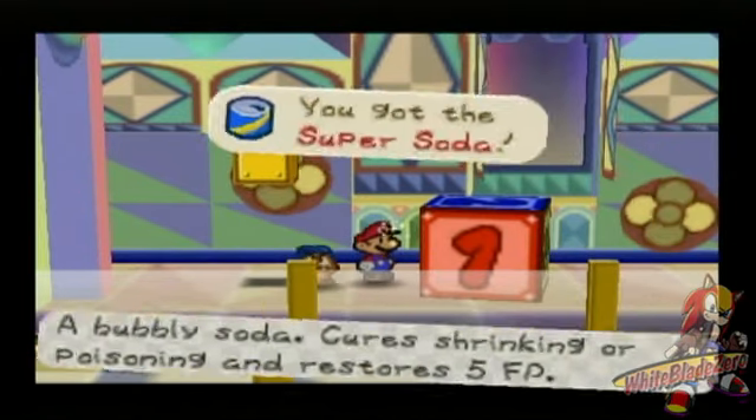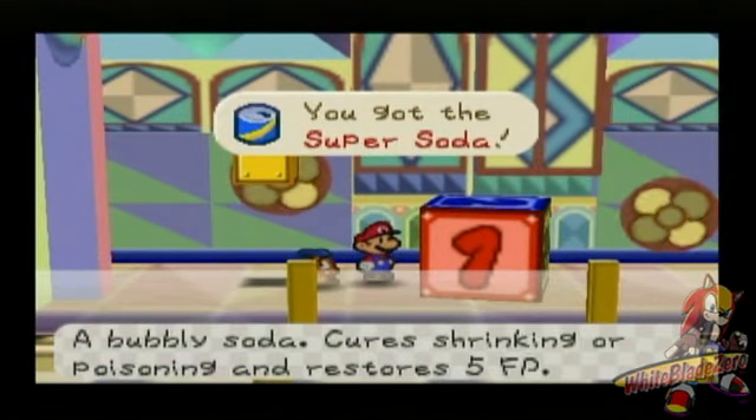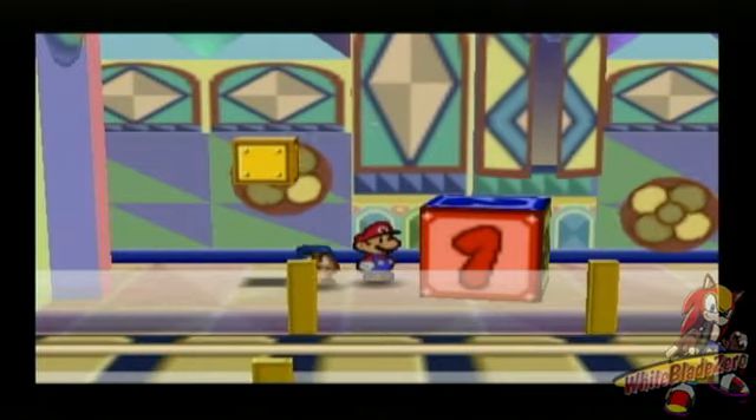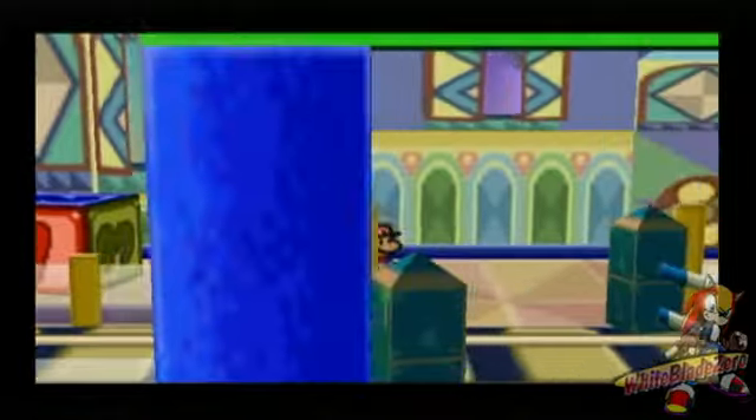What is — aha! There is a hidden block: a Super Soda. A bubbly soda, obviously. Cures shrinking or poisoning and restores 5 FP. Not bad.